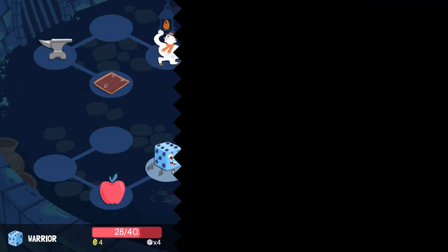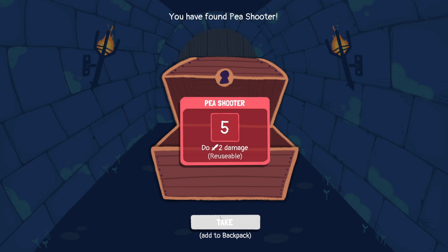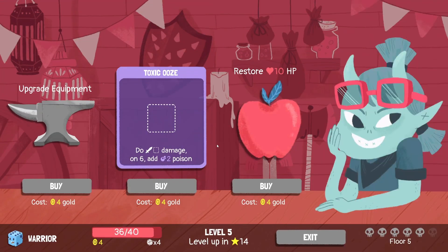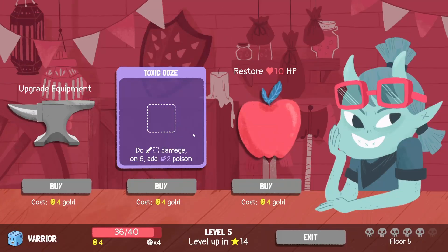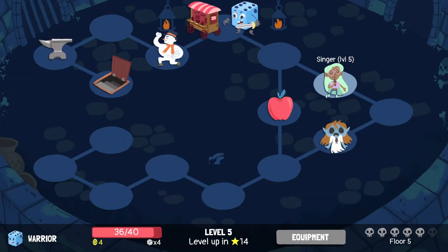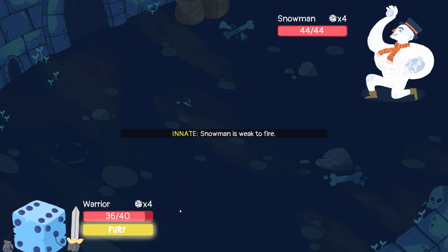We'll take the apple. Let's see what's in our equipment: P-shoots do 2 damage — I don't think we're going to use that. Upgrade equipment, or toxic ooze: do so much damage on a 6, add 2 poison. I don't mind that. Or we can upgrade loads of our equipment actually. I wonder what the upgrade for toxic ooze would be. Let's go for the snowman, because then at least we have the exit to the boss if we find we need it.